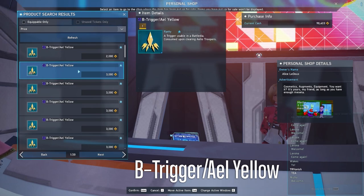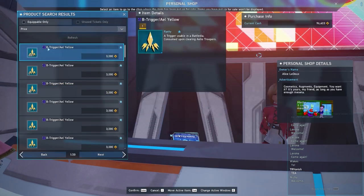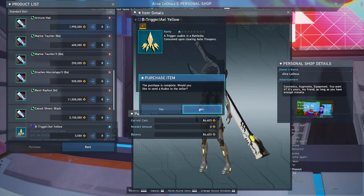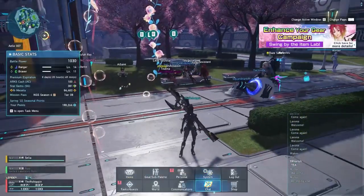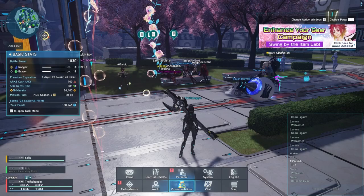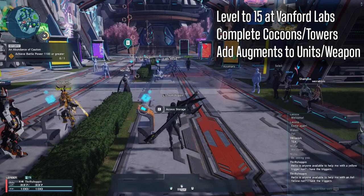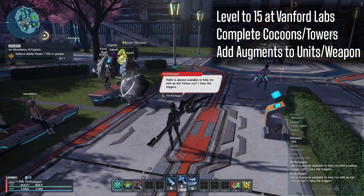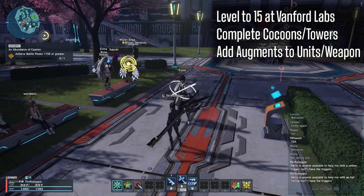We have the personal shop, and lucky for us these triggers are pretty cheap. Go ahead and search for the trigger — you may have to type in the name exactly as shown on screen for search results to appear. They're around 2,000 to 3,000 Meseta each, meaning one run should cost about 15,000 Meseta. That sounds expensive right now, but it's really not. I would recommend buying until you have five triggers in your inventory. Unless you are already at 1,081 battle power, you need to reach 1,081 BP to enter yellow triggers. You have the same options as mentioned at the beginning of the video: level up in Vanford Labs to 15, complete more cocoons and towers for skill points, and add augments to all of your units and your new weapon for battle power. You should have no problems getting to 1,081 battle power with all of these things done.